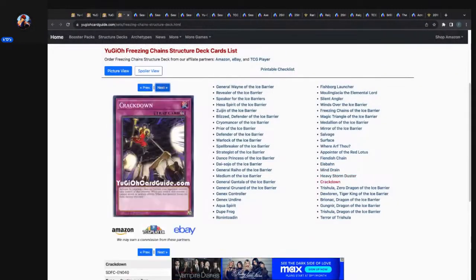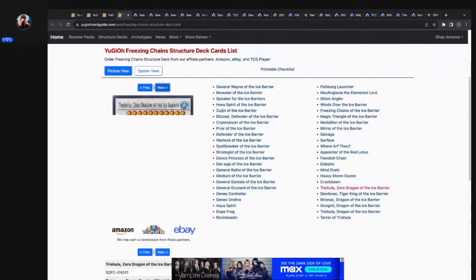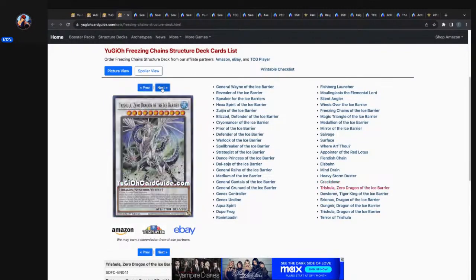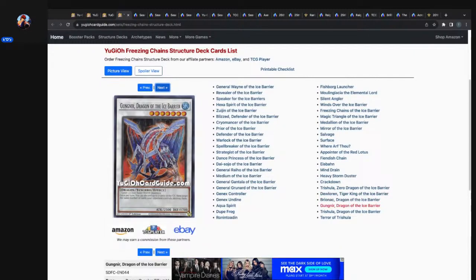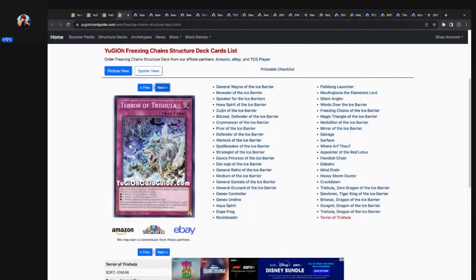Konami, you missed some — Heavy Storm Duster, Crackdown, which is pretty cool common. Crackdown — that's the Galleon Ninja getting you, bruh. Trishula, Zero Dragon of the Ice Barrier — do Lauren original print secret. Bryonic has the original print secret, Gunner has the original print secret, and Trishula has the original print secret.